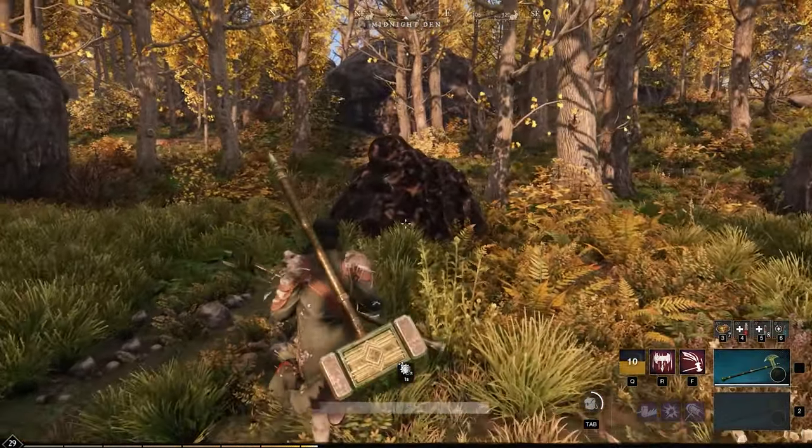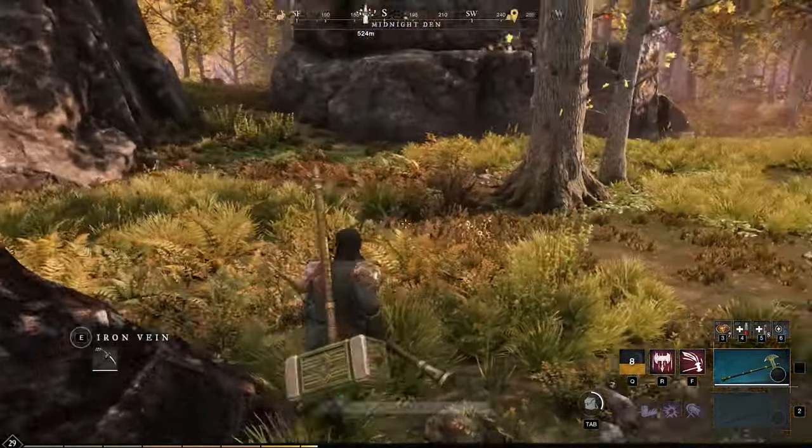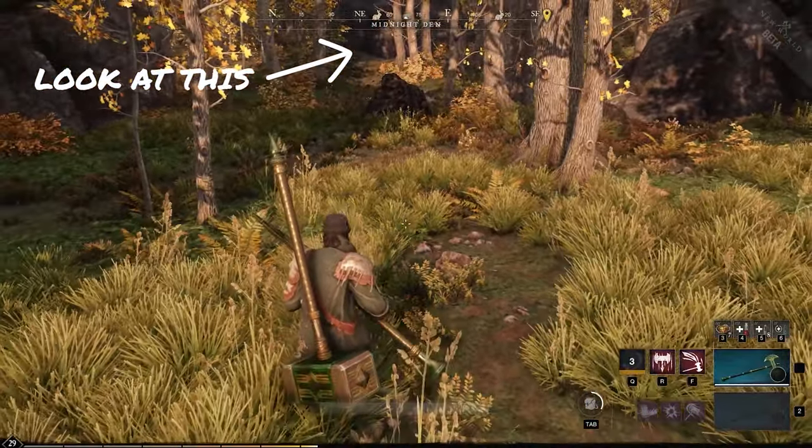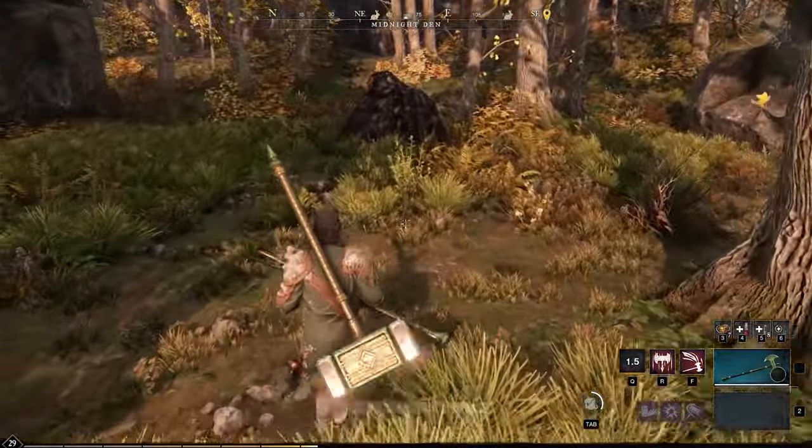Tracking grants you the ability to see certain nodes of ore on your compass at the top of your screen. The distance that you can track seems to be around 20 to 30 meters. Each type of ore has its own icon, making it easier to target farm things.